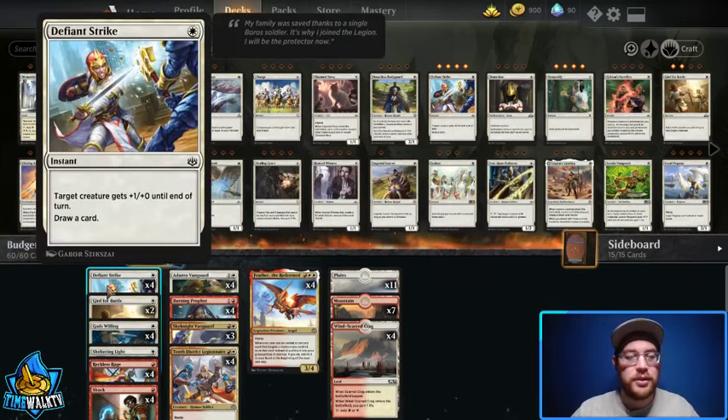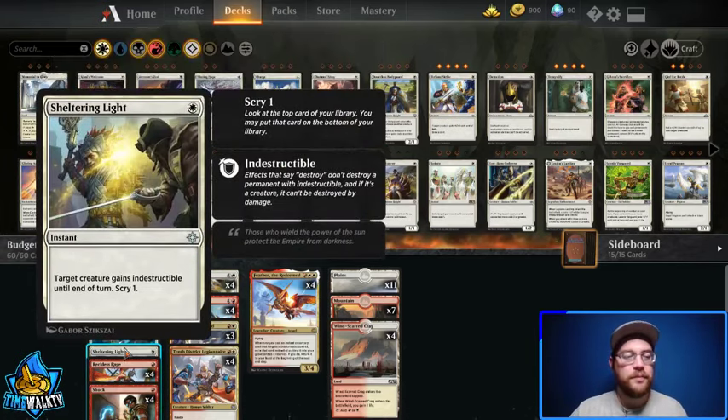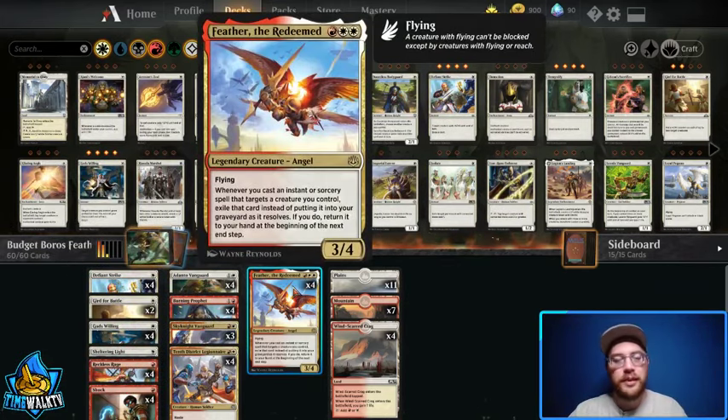We have Defiant Strike which draws cards and pumps. We have Gird for Battle. God's Willing gives us protection, with Sheltering Light to gain a little indestructibility. We have Reckless Rage to take out opposing creatures, and we have some Shocks for a little burn. Our mainstay is Feather the Redeemed.